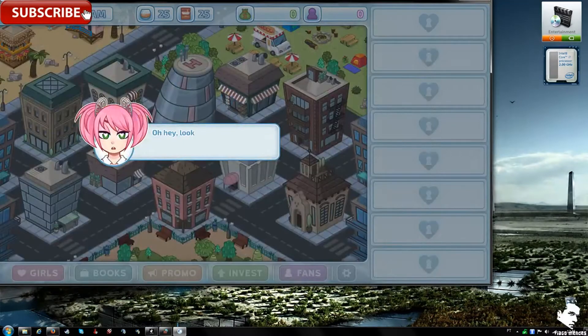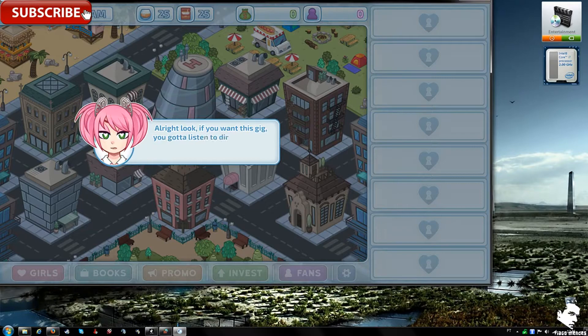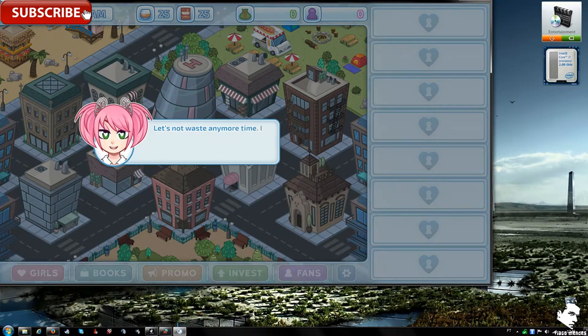In-game tutorial dialogue: 'Oh hey, look who decided to show up. The legends are true — you do exist. I'm here to help you. If you want this gig, you gotta listen to directions. We both know I'm doing you a solid by letting you manage my girls. Let's keep it a hundred — this is the closest you're getting to female interaction right now.'